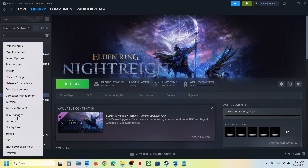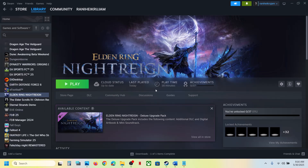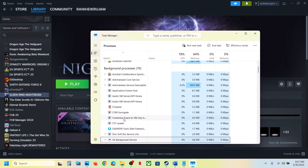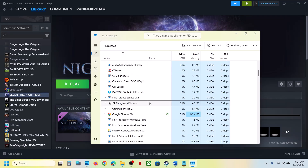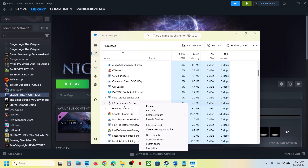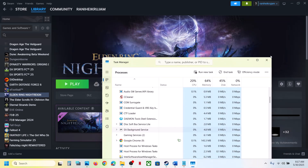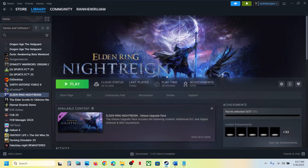If you have any EA anti-cheat service running in Task Manager, or any game service running related to this game, make a right-click and then click on End Task. If you see Easy Anti-Cheat service or game service running related to this game, end the task and then try to launch the game once again.